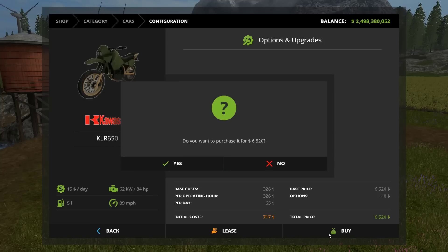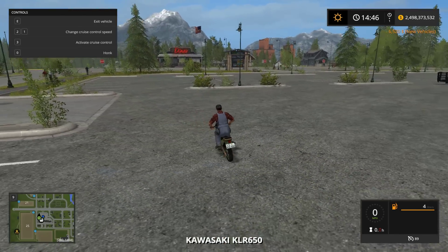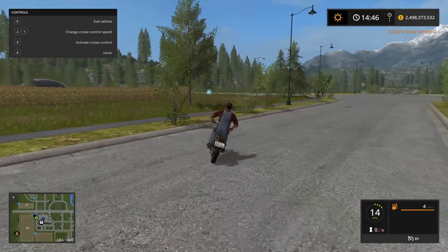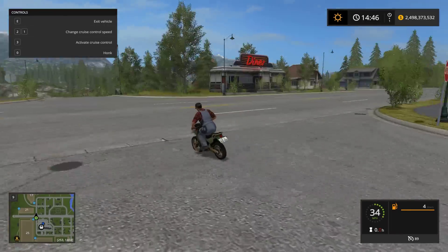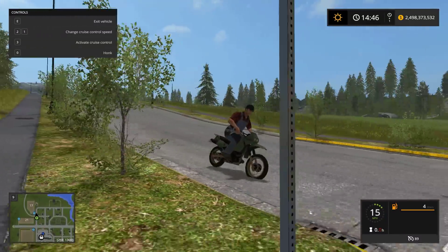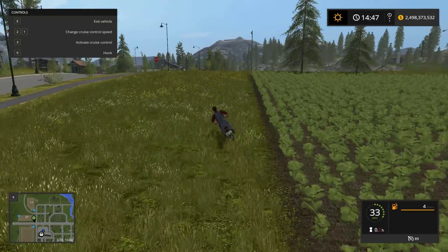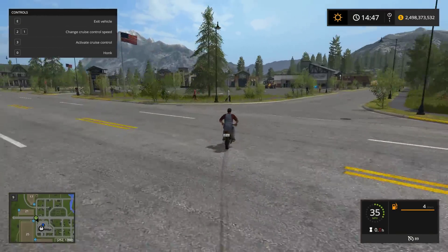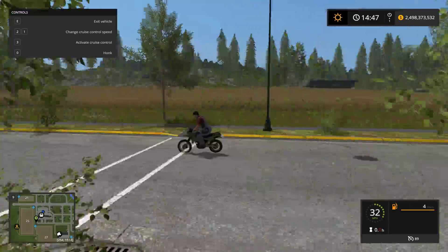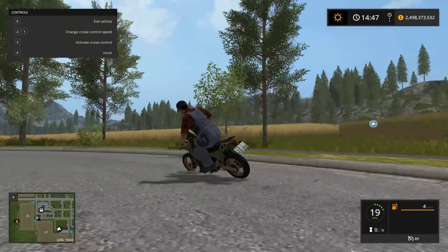Right here — the Kawasaki KLR 650, this is the newest version. This dude's center of gravity is messed up too — must be something with converts. Look how he's leaning. It's like the bike needs to be scaled up heavily. It does work a lot better than the previous first KLR that was released for FS17. I'm taking this thing off-road to see how the suspension does, because it might give me insight on why my mod is doing the same thing. Look at the back tire guys — watch it.